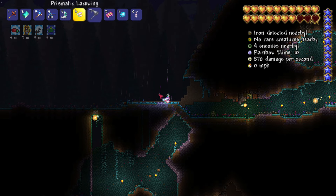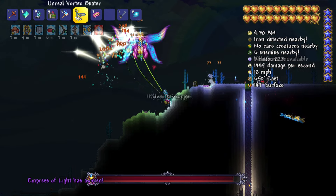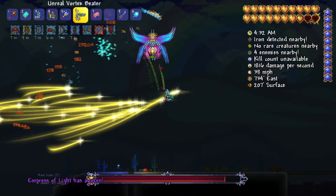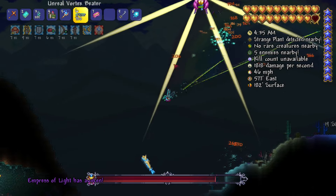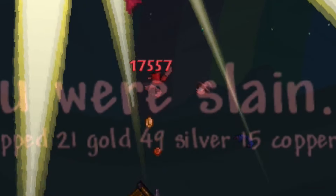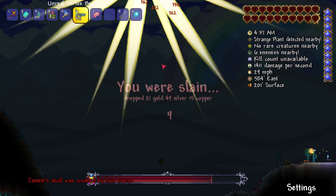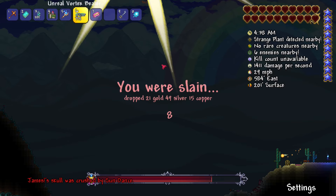If you take about an hour in Terraria time to grab it, and it starts switching to daytime, the Empress of Light will start to do so much more damage. During the daytime in Terraria, the Empress of Light can deal up to 200,000 DPS to your character — there is no way to survive that amount of DPS.